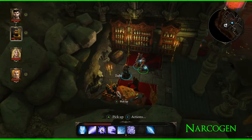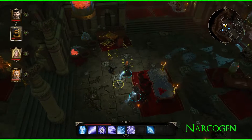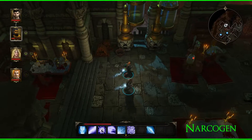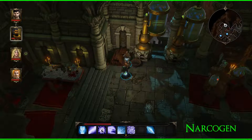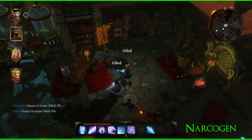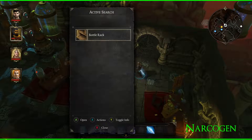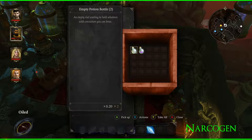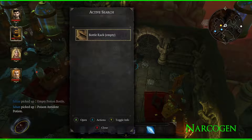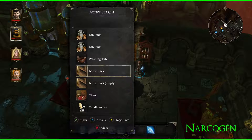I thought that was the way forward but it's kind of not. Where are we even trying to go now? Oh, there's a gate over here I didn't see. I got an empty potion bottle and a poison antidote potion — that seems less like lab junk and more like something useful.